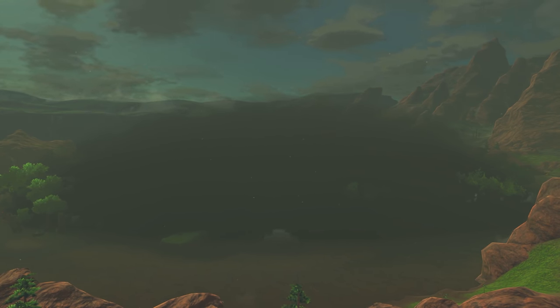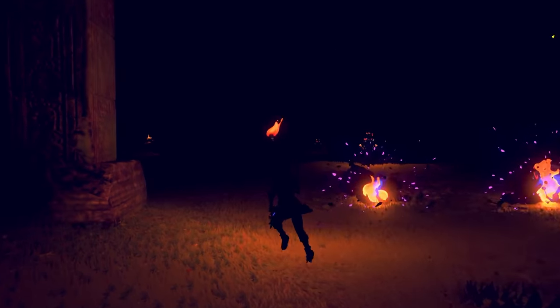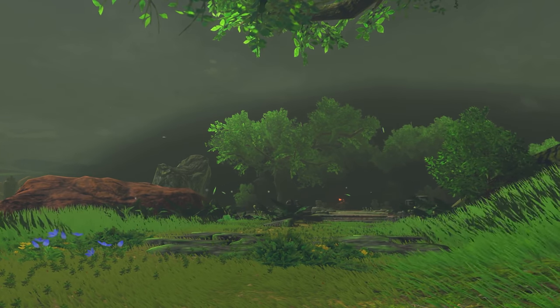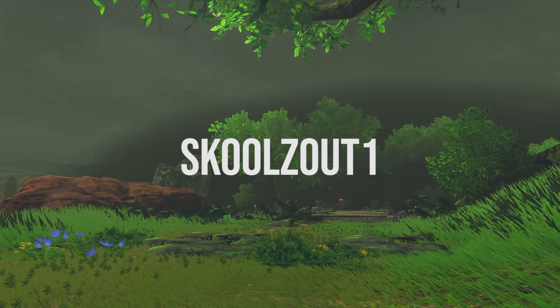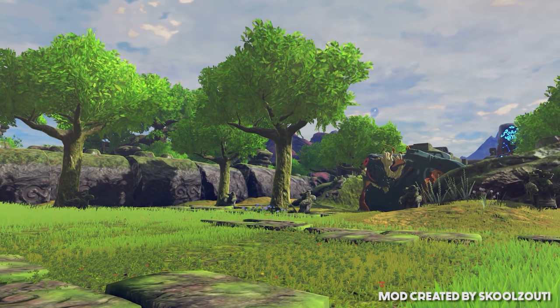This has made investigating this location for all secrets rather challenging. Even with the light from the torches, only bits of the area surrounding Link are visible. The ability to remove the darkness would greatly help both the speed and accuracy of research. After reaching out to a certain individual, this feat was made possible. Thanks to the user SchoolsOut1, we're able to use a cheat that removes the darkness effect of Typhlo Ruins, allowing us to view it just like any other location, both in the daytime and night. A link to his channel will be down below.